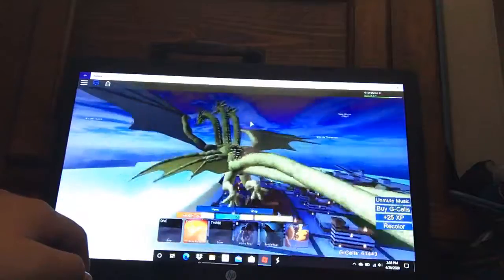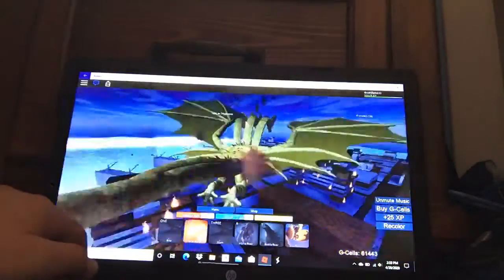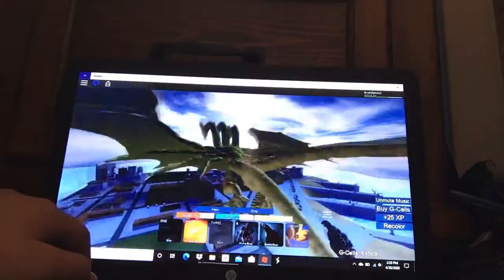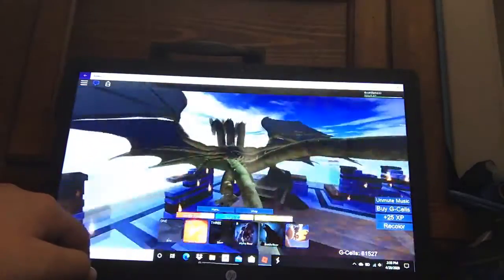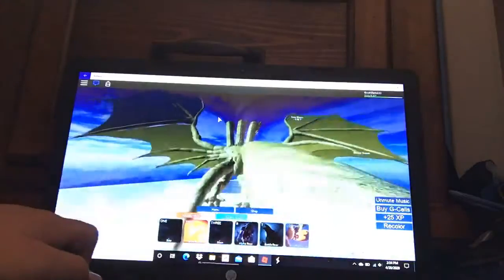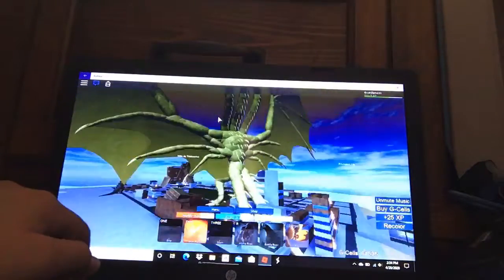Ghidorah's Roar. Oh, we're getting attacked. Just Ghidorah. Got him. Let me get some buildings. I'm like so close to getting a level 70. Let me farm on these buildings.